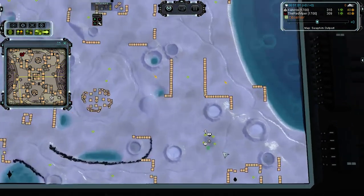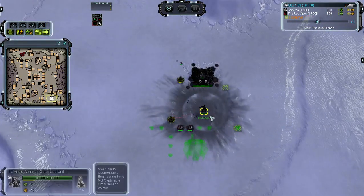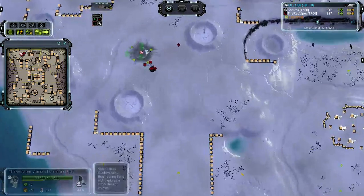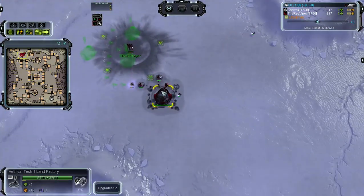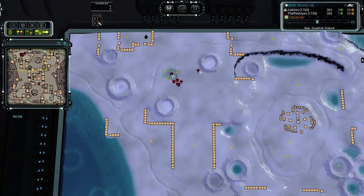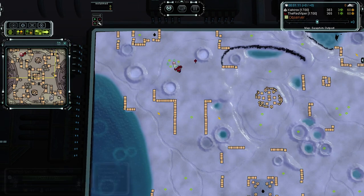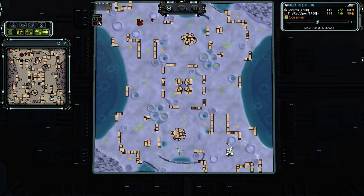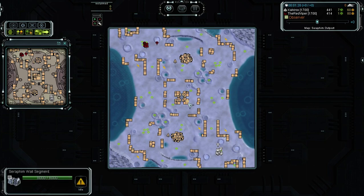Okay, so let's introduce them. We have Calvirox going for Cybran, and against him it's gonna be Red Viper going for Seraphim. I approve his color — really nice choice. I think he already has an advantage with a better faction, so he should be able to win just by that.